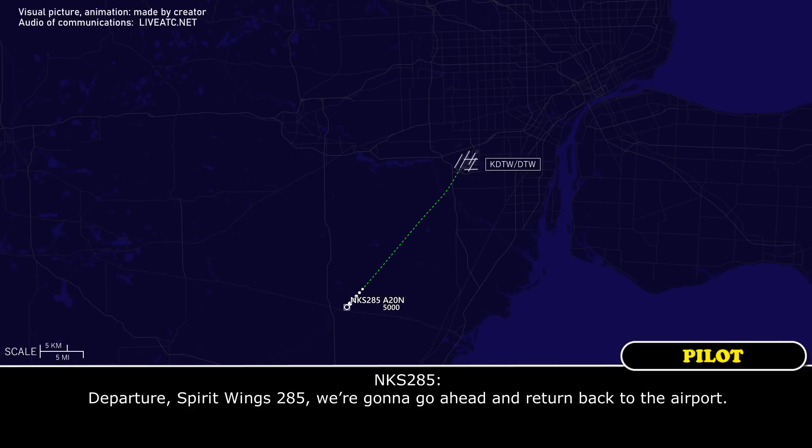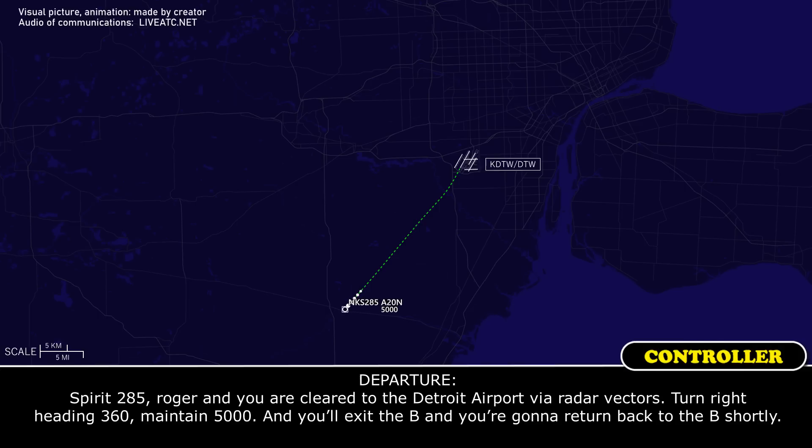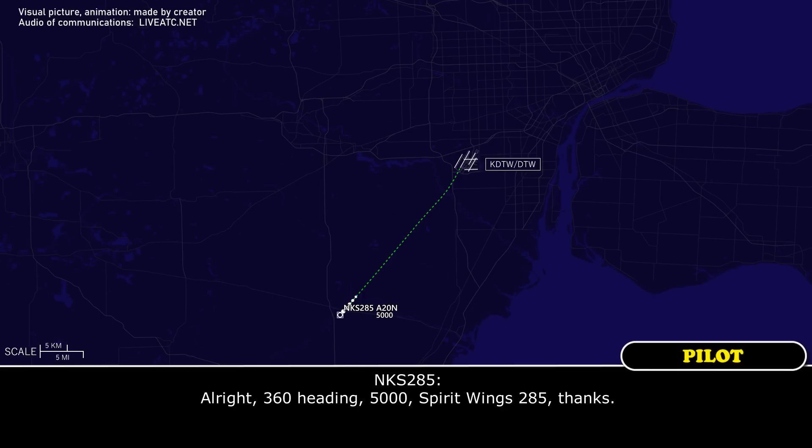Departure, Spirit Wings 285. We're going to go ahead and return back to the airport. 285, roger. You are close to Detroit airport via radar vector. Turn right heading 360, maintain 5,000. Exit the bravo — you're going to return back into the bravo for sure. Alright, 360 heading, 5,000, Spirit Wings 285, thanks.